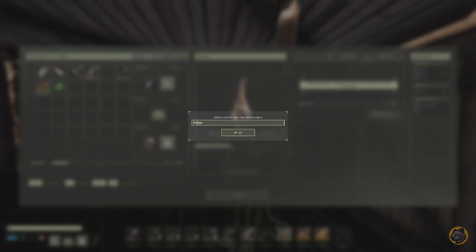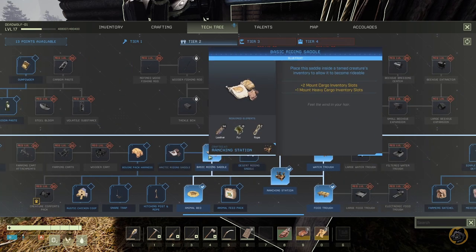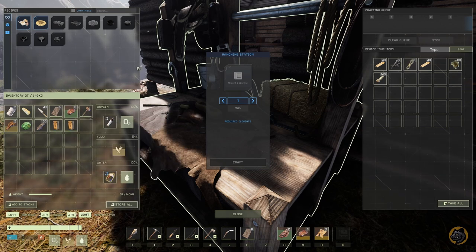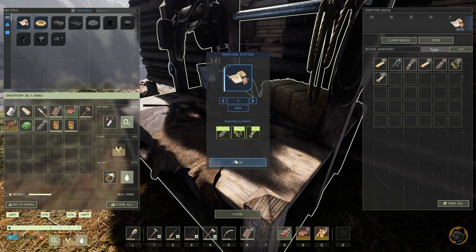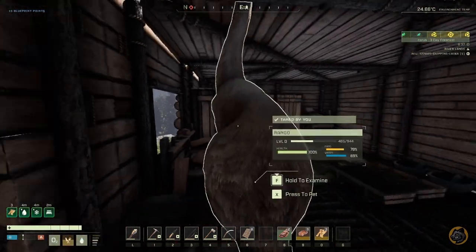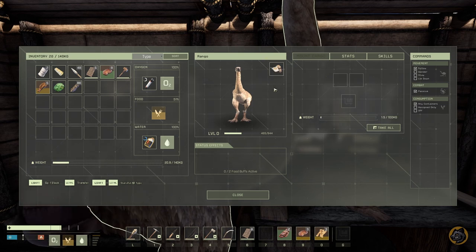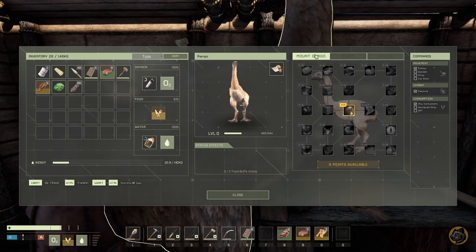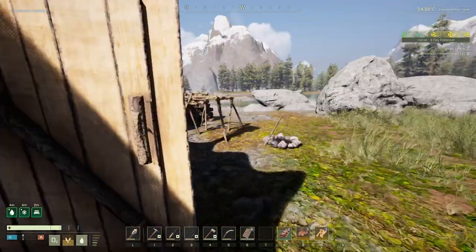Our moa has grown up and we can name it — now let's get a saddle for it. One saddle gives two inventory slots and we can carry a lot of resources while overweight and still move faster with the moa. It will be very helpful for moving large amounts of materials from caves to our base quickly. I think that's all for today and I'll see you next time.